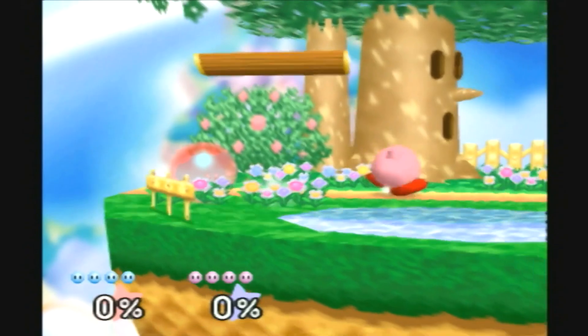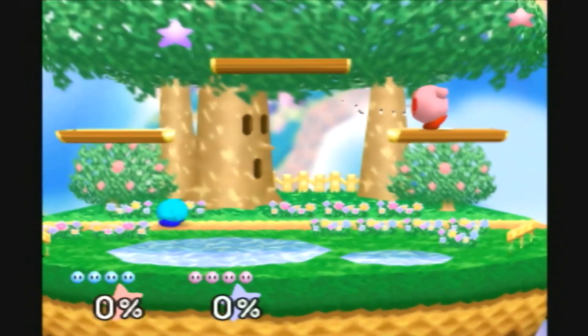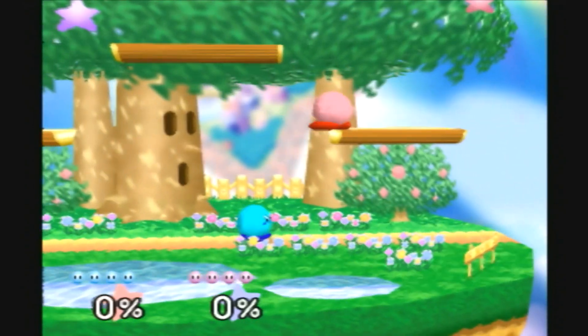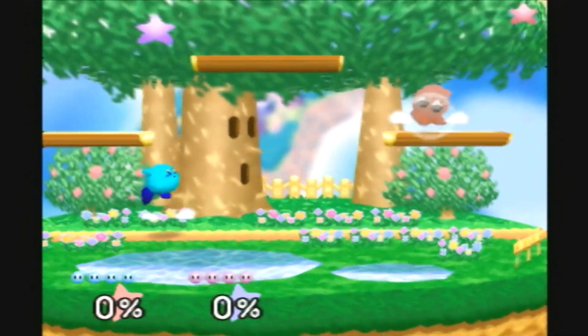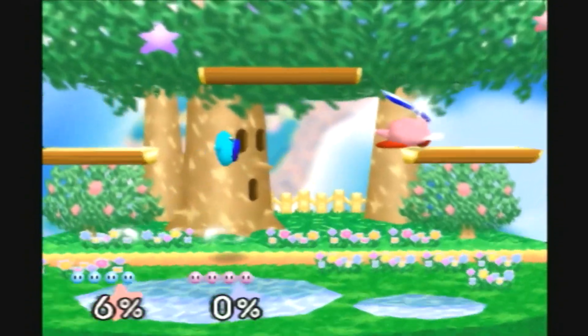Get off the bottom floor. If you get someone in a forward smash over here, then sometimes you can just keep doing forward smashes and they can't escape. Yeah, so that's another really good combo. I just always try and do lots of moves in the air like that — just look for wherever you have an opportunity.